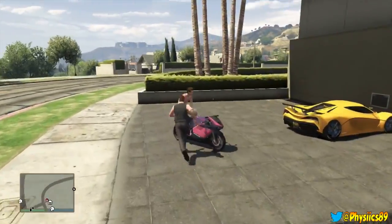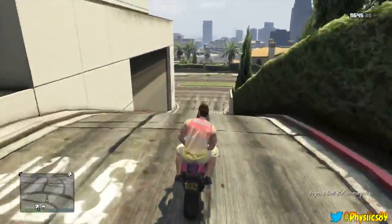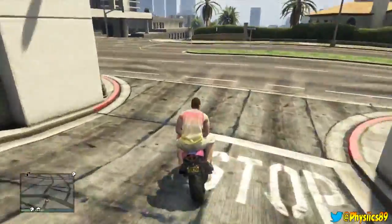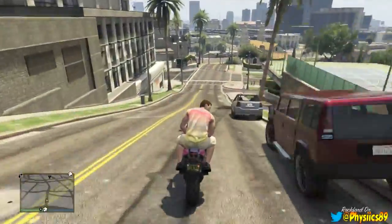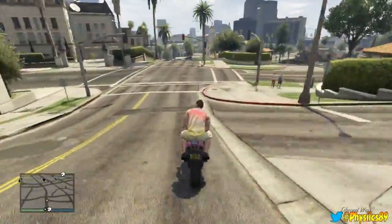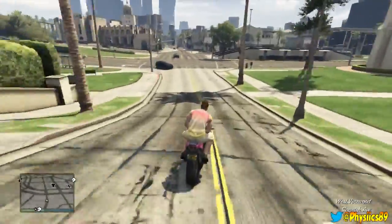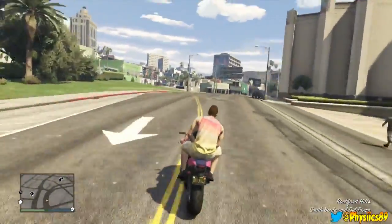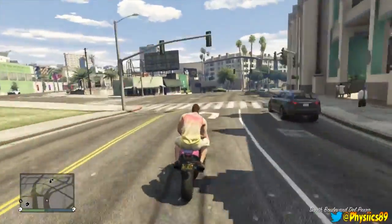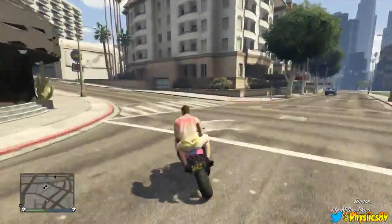Your friend should still be on the motorcycle the whole time. Then you're going to go hop on the motorcycle and drive to Los Santos Customs. One thing to keep in mind: neither you nor your friend can get off the motorcycle once you start driving. If you crash, the motorcycle will become unavailable and you'll have to do this all over again, so make sure you drive carefully so neither you nor your friend falls off.